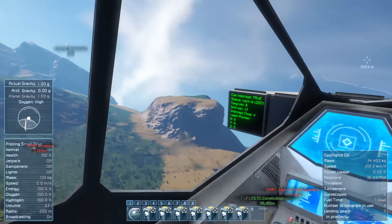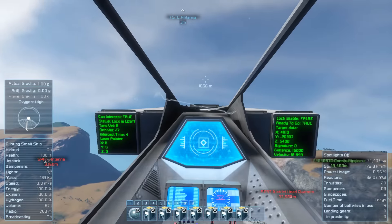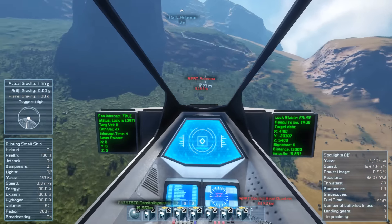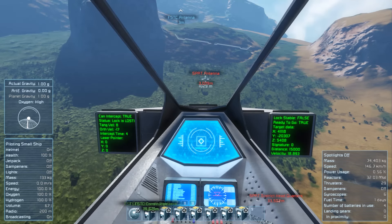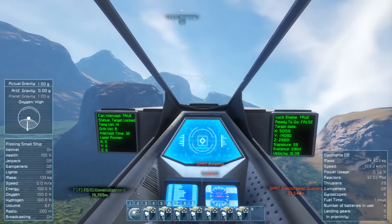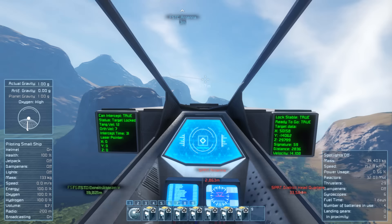Here is my pirate rover, armed with three gatling turrets and one rocket turret, and I am going to attack it. I've locked it from the second trial. Fire in the hole.